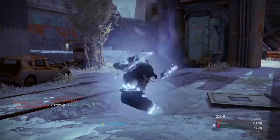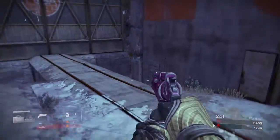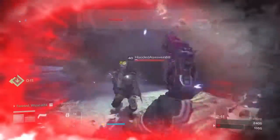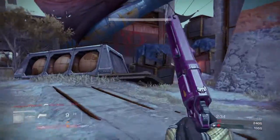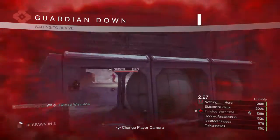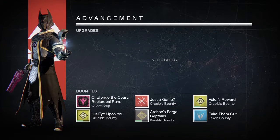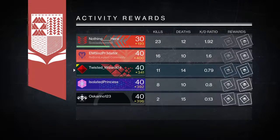Seeing as how I'm in third for not using any exotics and using year one weapons — they're decently rolled, but still — in a sweat lobby like this. You guys can push me in the comments all you want. Can I get one more snipe before the game ends? One more crisp headshot. Nope. Overall, I say the Queen's weapons you get from level 28 Prison of Elders are pretty decent if you have good rolls on them like I do.